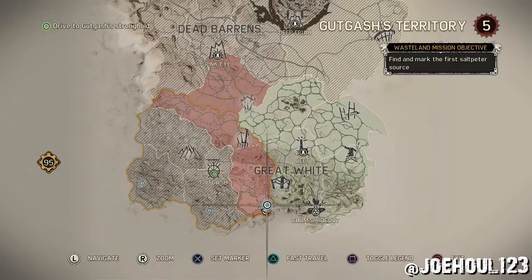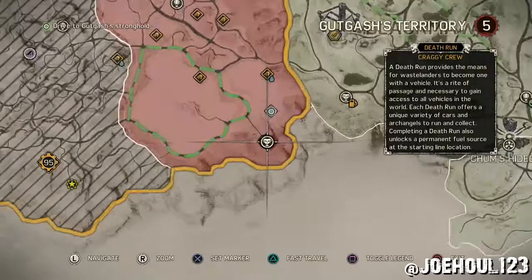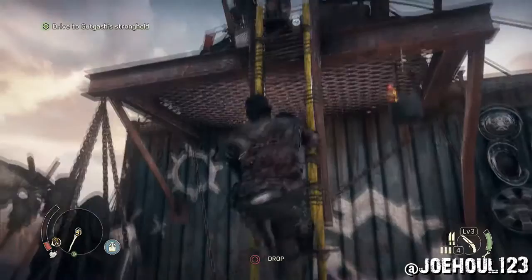Joel here with the legendary metal guide for the Plate Speedsta. This is a death run at the Craigie Crew, which is located in the Grit Canyons in Gugash's territory.